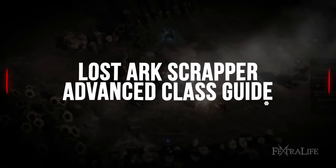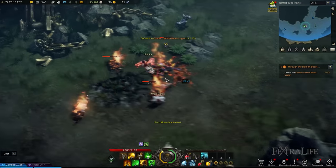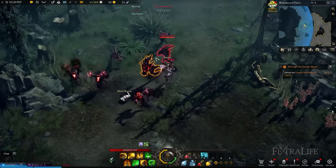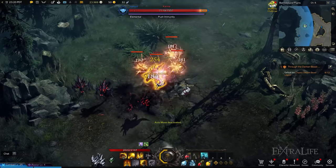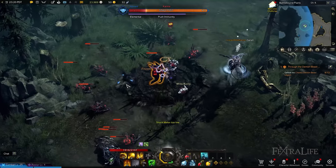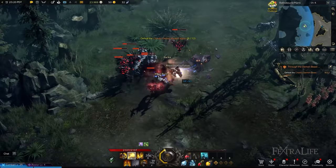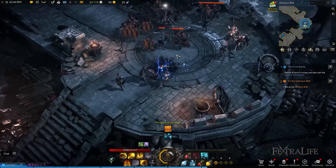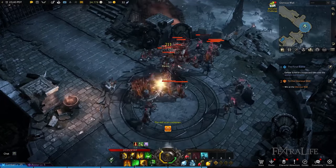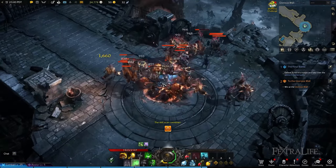The Lost Ark Scrapper is a melee DPS class that excels at mostly dealing massive burst damage due to their self-buffs coupled with decent sustained damage depending on their skill rotation. As a Martial Artist, they have good mobility to not only dodge incoming attacks swiftly, but also engage enemies with ease. Although Scrappers are fairly simple to play, they can become challenging especially in stressful situations. Rather than the default way of consuming mana, they rely on managing resources based on the types of skills they use.